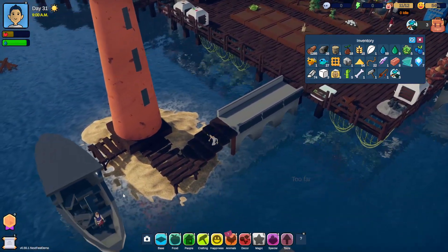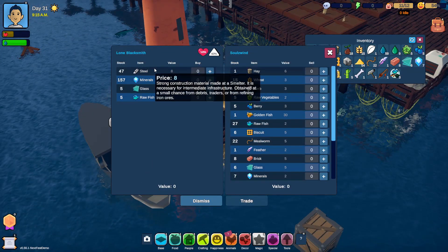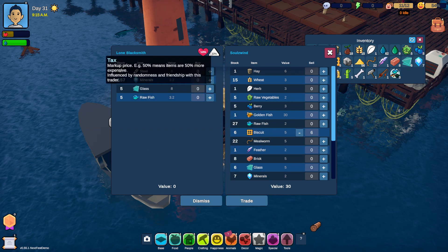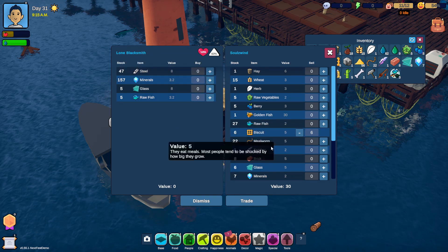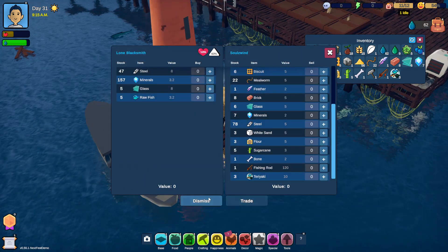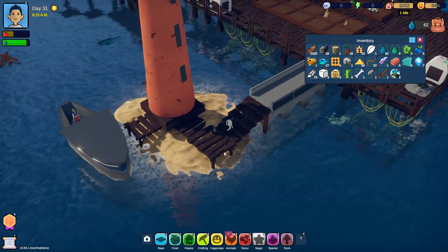Oh wait. Is that like... Do we need to trade it to someone known as Polly? Maybe? Lone blacksmith. Is that you? Do you need? I mean, we could trade you the biscuits. Oh, I can click on that. Nice. 18 friendship. Do we have the golden retriever already? No, not yet. You know what? Dismiss. Bye.